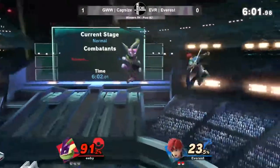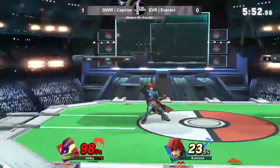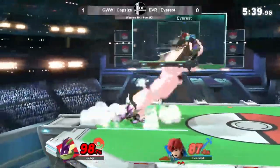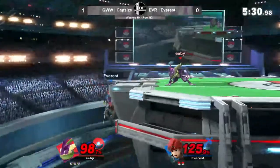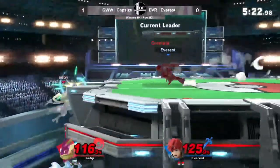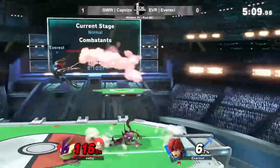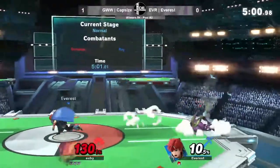Nice ledge trapping there, but drops the opportunity — that was very important. We haven't seen any jab to back airs this set so far. We saw one, but it was from center stage, so it didn't kill. That is very important in this matchup, and Capsize clearly knows it because he's playing in such a way that Everest cannot get those jab back airs off. They're just doing their job, spacing out the aerials well, getting punishes with down tilt into smash attacks. Everest needs to seal the stock right now. Imagine how different this game would look if Everest had gotten that kill earlier. Now Everest is in a very bad spot — if he plays the slow game, he'll get chip damaged by Greninja, so he has to go in and make something happen. That's a little bit of what Everest needs — he's got to seal the deal.